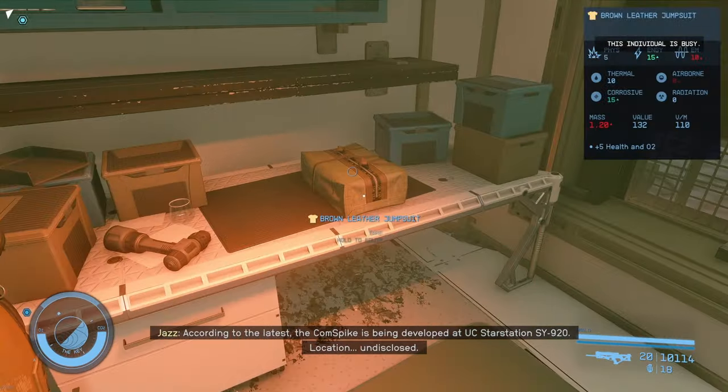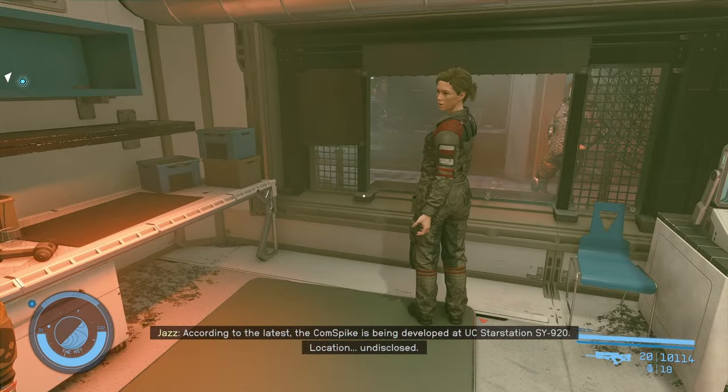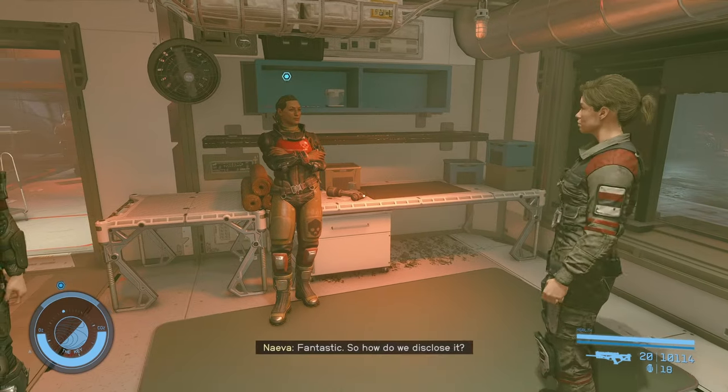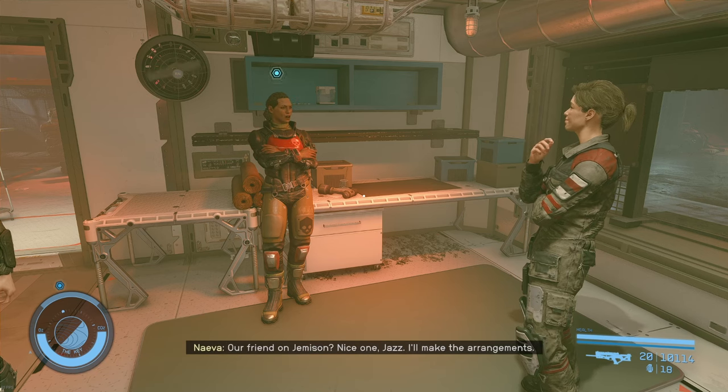Secret United Colonies Military Star Station. Location, undisclosed. So how do we disclose it? We could lean on your smuggling contact, call in that favor. You know who I mean — our friend on Jim's. Nice one, Jazz.